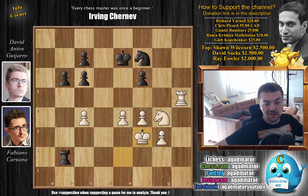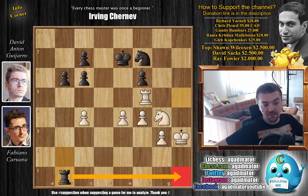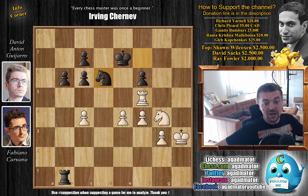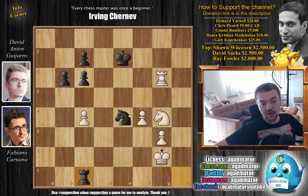Rook to b2 going after the b3 pawn. Knight captures on g4, rook captures on b3 with check, king to f2, and rook to b2 check, king to f1. Guijarro goes for a series of checks: rook to b1 check, king to e2, rook to b2 check — Fabi goes back king f3, rook to b3 check, king to g2, and after rook to b2 check, Fabi plays king to h3, indicating he's very much interested in playing out the endgame as his pieces are a bit more active. Guijarro has doubled c-pawns, so it is a little advantage for white. Rook to b1 now threatening rook to h1 with check, so rook to f5 going after the f6 pawn as both the knight and rook attack it.